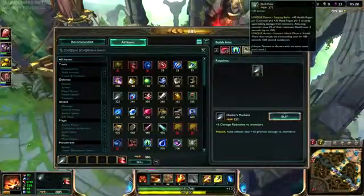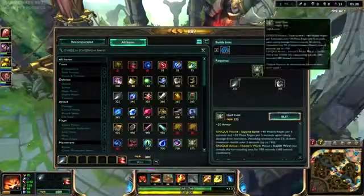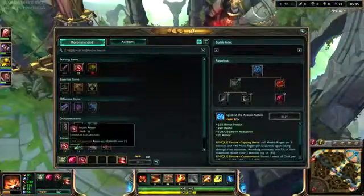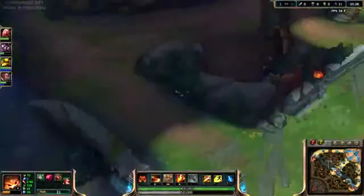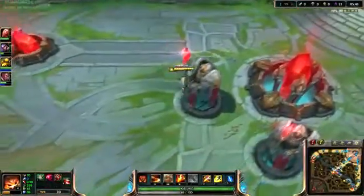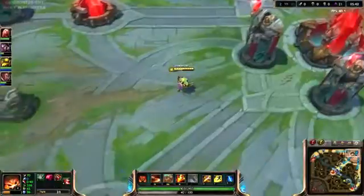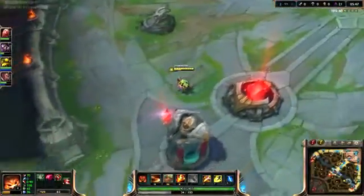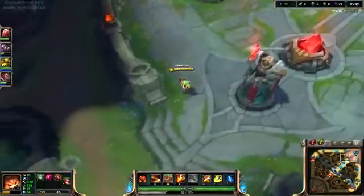I really like going tanky in this game, and I'm going to go tanky because we don't have a tank. I'm going straight to the Spirit of the Ancient Golem and I'll get damage after that. I'll probably get a Giant's Belt after some AD for synergy with the Ancient Golem. I have seen people go with Wriggle's on him — it works well — but we need to be tanky.